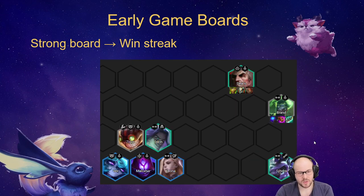Another strong board is the AP Brand board. You can play Brand with Debonaires, potentially running Talon and Sidra, but ideally you find a Leona and a Swain for your tank. Vex is a great tank too but Swain is more common, so you want Swain and Brand as your Arcanists plus two more Debonaires. Good Brand items include Blue Buff, Jeweled Gauntlet, and Hex Gunblade to heal your other units. Swain is one of the best early game tanks because he heals and, with the Arcanist buff, deals more damage and heals himself even more.